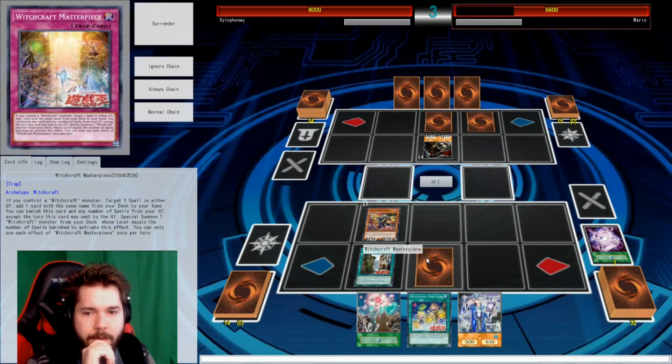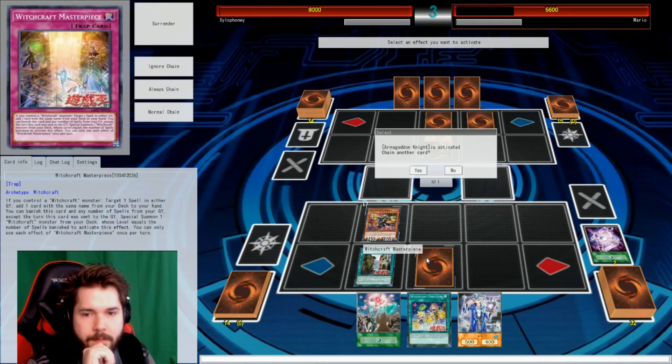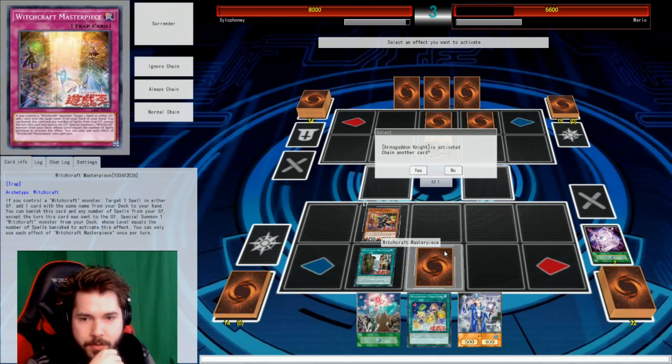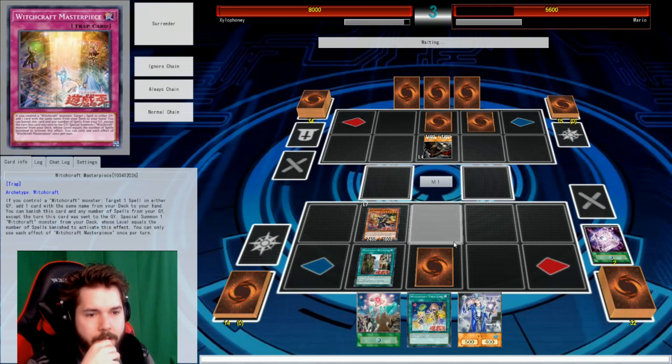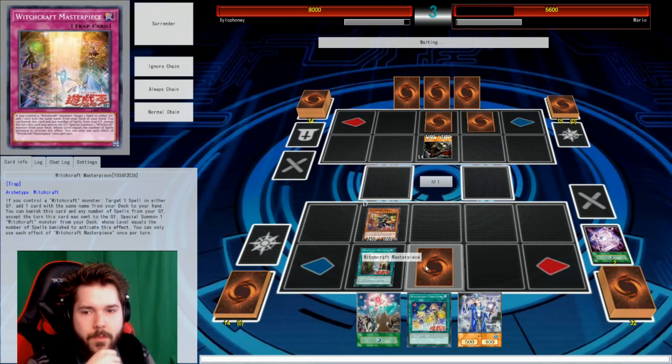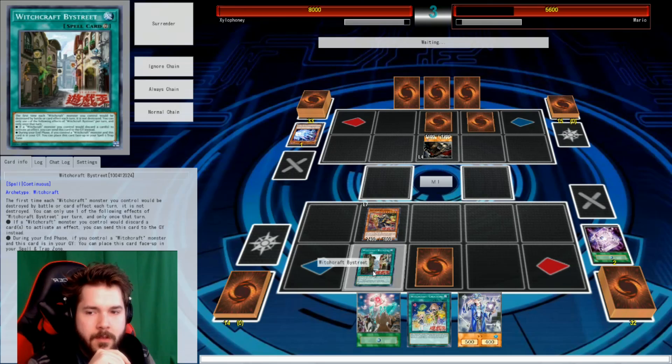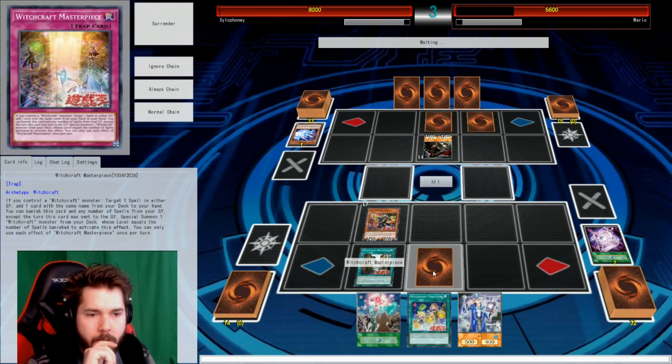I think I see what this is all about. I'll summon my Armageddon Knight and activate his effect. We're just gonna sit here. Send to my grave... let's see, what would be the good shout? I'll send a Destiny Hero Draw Guy to the grave. And yeah, that's all I can do.